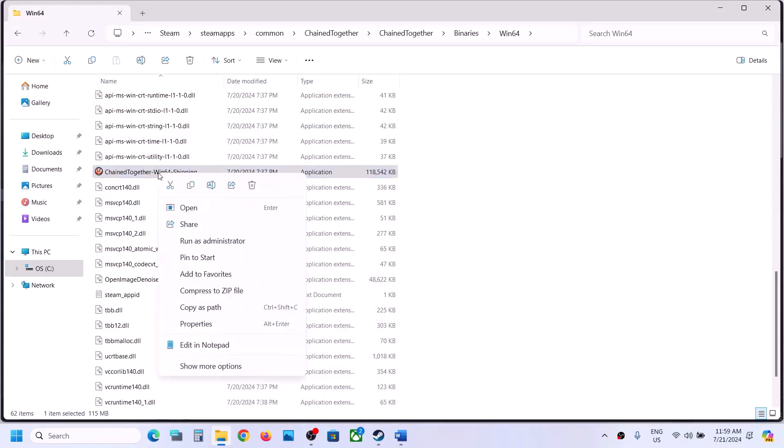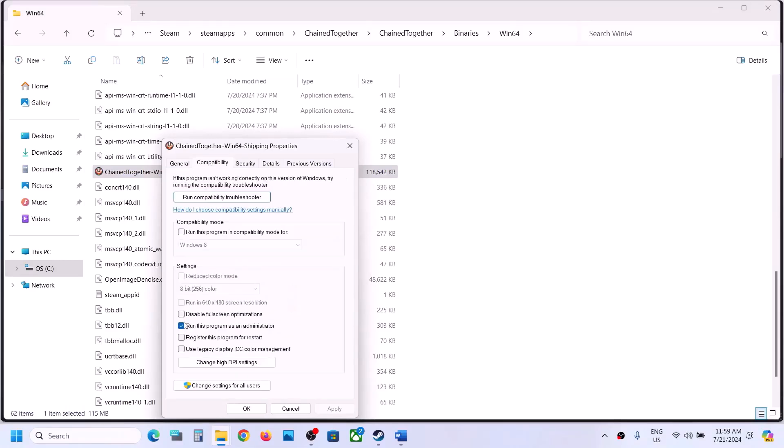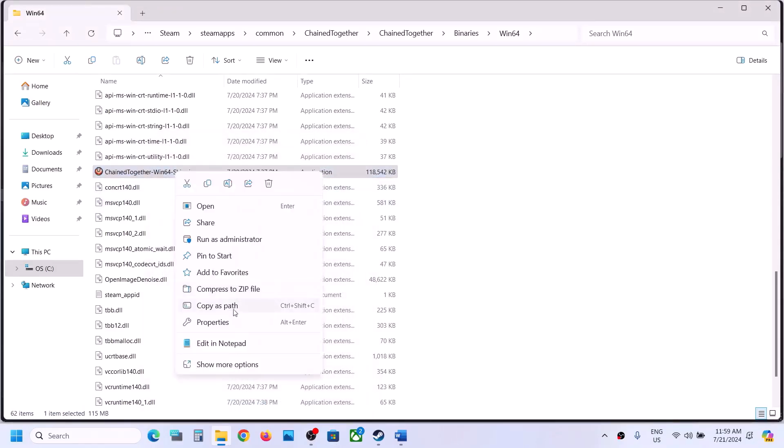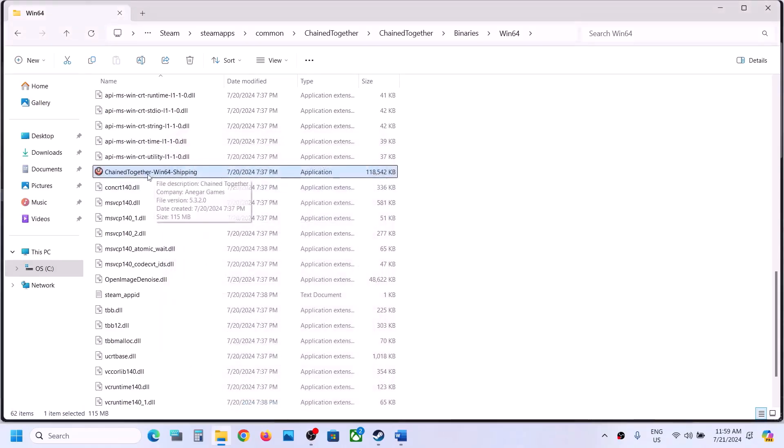If that still doesn't work, go back to Properties, check the compatibility mode box, and select Windows 8. Hit Apply, click OK, and launch the game. If still not working, try selecting Windows 7 instead, hit Apply, click OK, and launch the game. If that does not work, put a check on Disable Full Screen Optimizations, hit Apply, click OK, and double-click to launch the game.